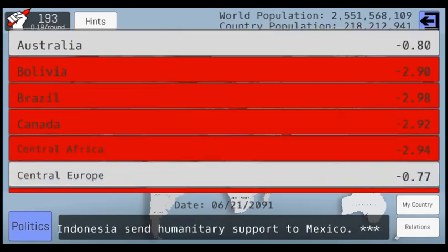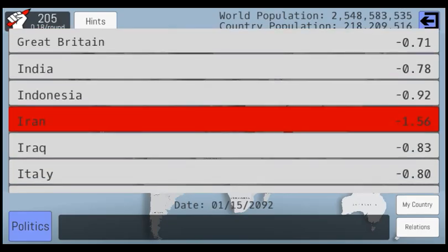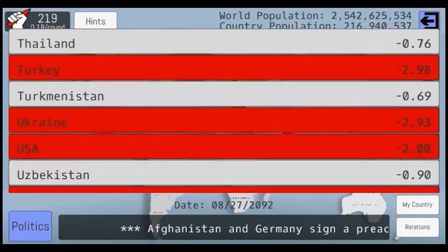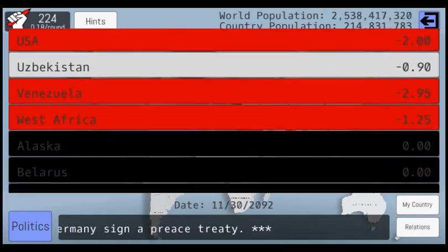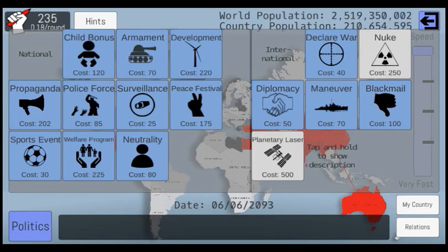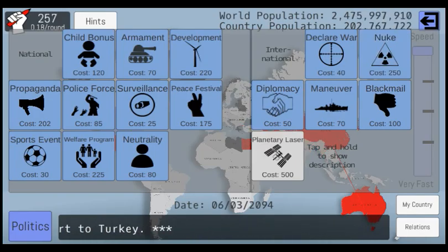Algeria, Bolivia, Brazil, Canada, Central Africa, China, Cuba, France, Germany, Iran, Kazakhstan, Mexico, Peru, Poland, Russia, Spain, Sweden, Turkey, Ukraine, still USA, Venezuela, West Africa — basically just listing off all of the countries that we're at war with.